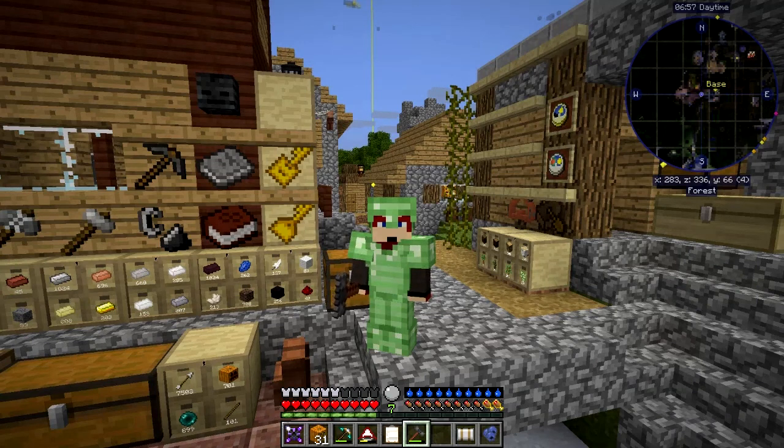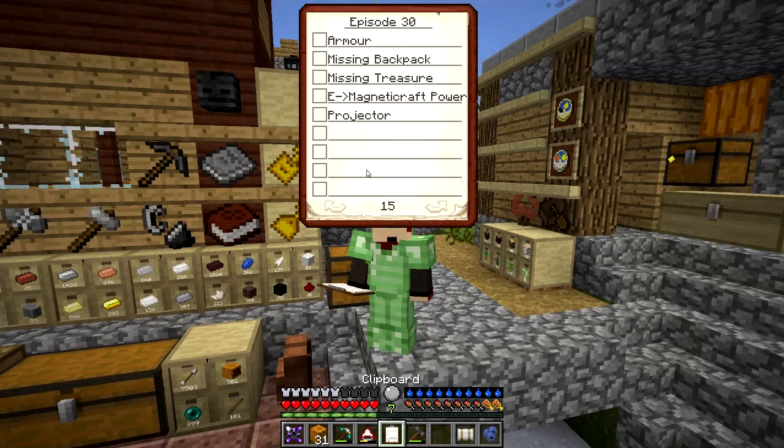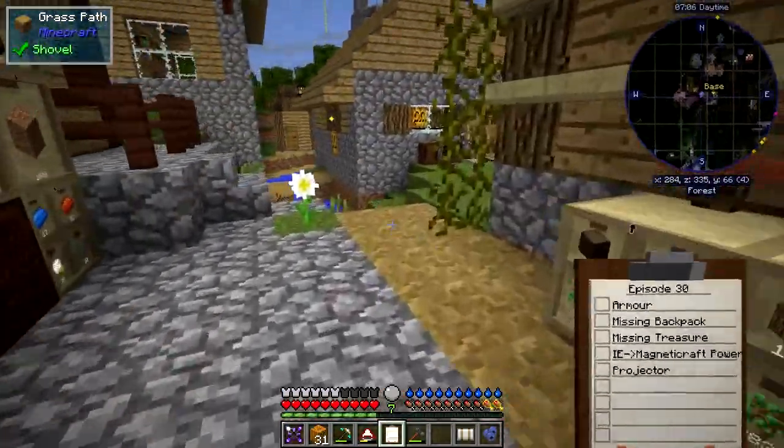Hello everybody and welcome once again to Danny Anson's Real Tech mod pack. Today I'd like to do a few things. I'd like to make another chest plate — I want to put invisibility on it so I can deal with that ocean monument. I'm very sad I lost my backpack with most of my tools and about 20 diamonds. I've found some treasure maps but haven't found the treasure yet. Let's start with the armor first.